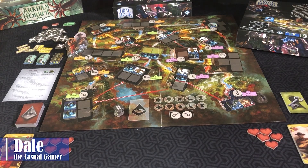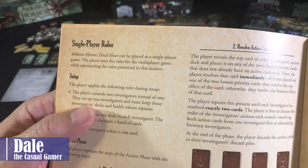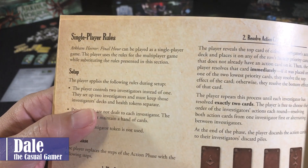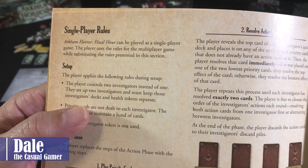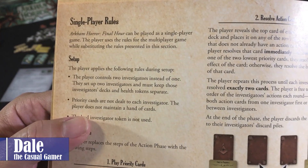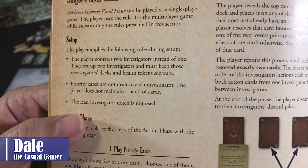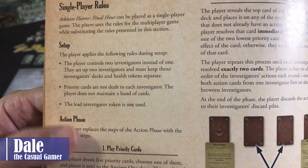Welcome back for a solo playthrough of Arkham Horror Final Hour. Before we get started, just a few setup changes for a single player. I'll be controlling two investigators instead of one, and I need to keep those investigators' decks and health tokens separate. Priority cards are not dealt to each investigator — the player does not maintain a hand of cards, and the lead investigator token is not used.